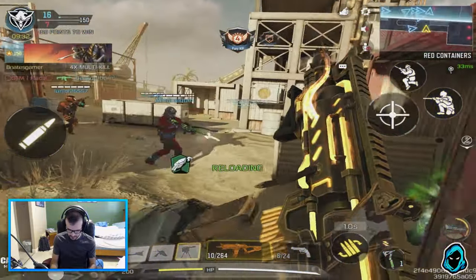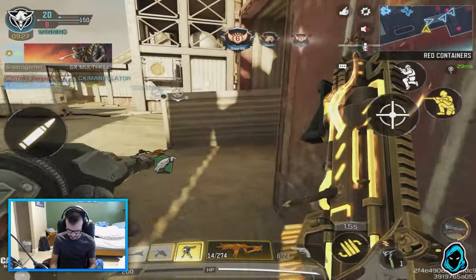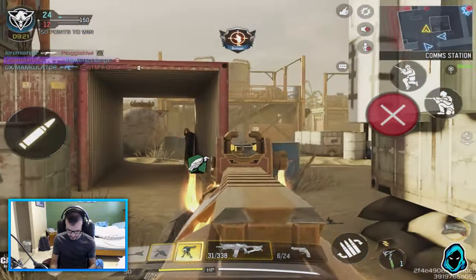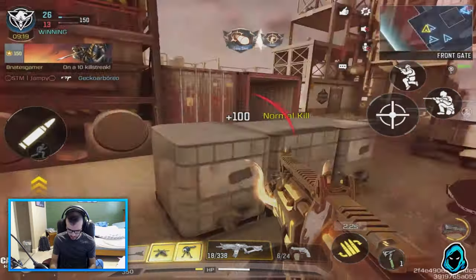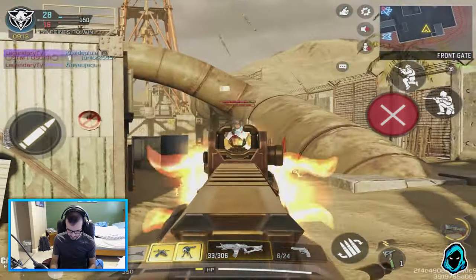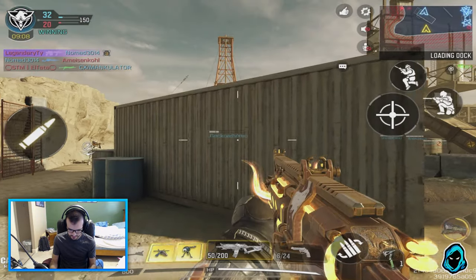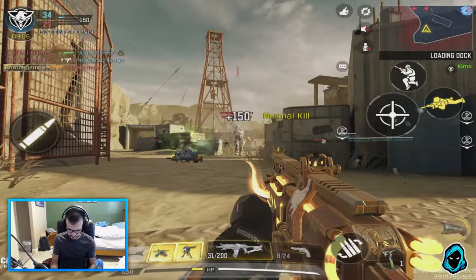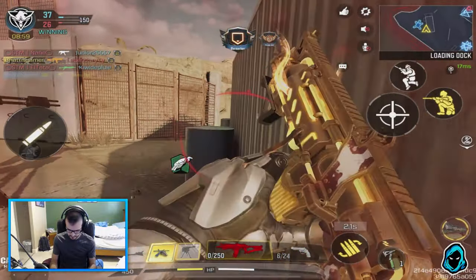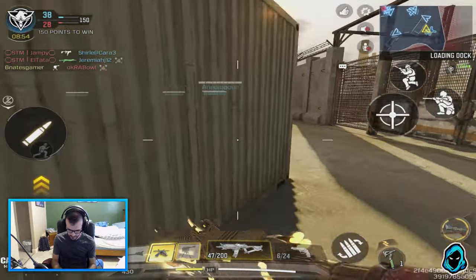I knew that guy was there because I got a hit marker after I killed the first guy. Oh oh oh! Turn around, dude — he's got a shotgun. No! Woo! I almost had him. No! Aim down sight! Chill, I gotta reload. Screw this, man.